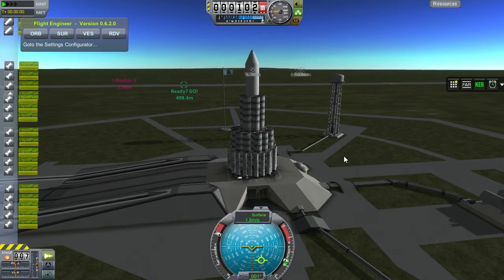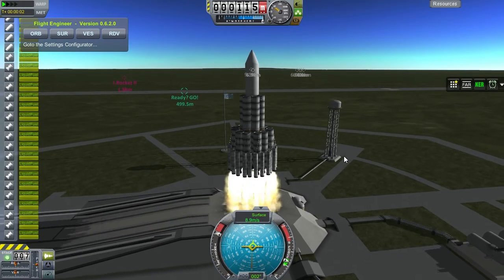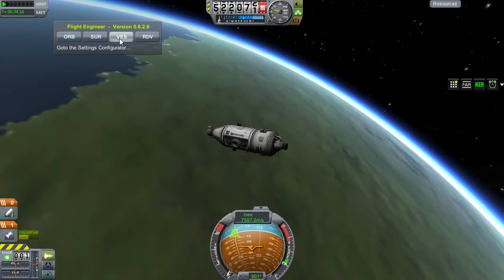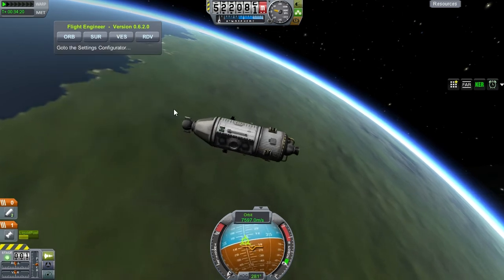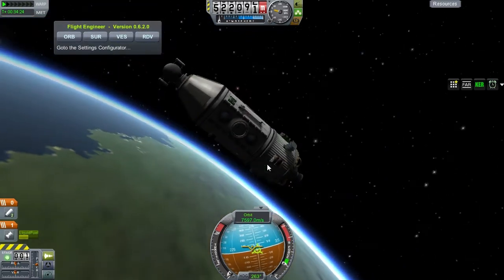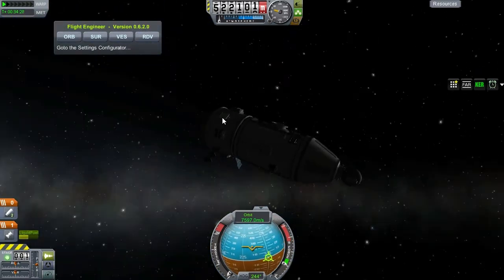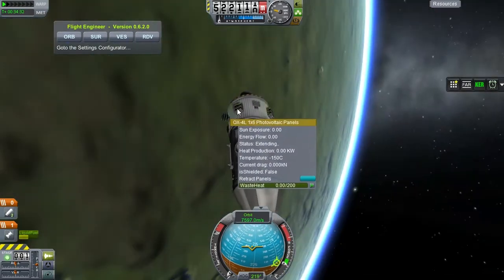This launch will take again 15 minutes or so, so I will not show you until we're in orbit, hopefully. And there we are, safely in orbit. We have 700 meters per second of delta-V remaining — not a huge amount, but we are comfortably in orbit. Let's deploy everything that we have — four solar panels to keep this station constantly powered up.